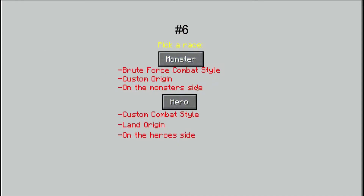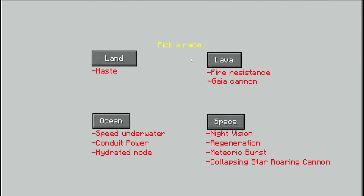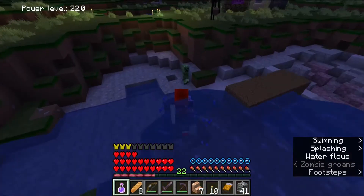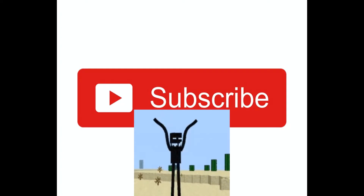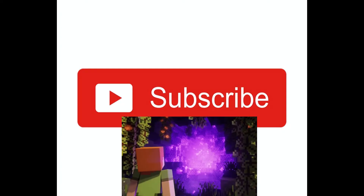Number 6 is the One Punch Destiny mod. This mod makes you super powerful, but be warned — the more powerful you seem to get, the less control you seem to have.